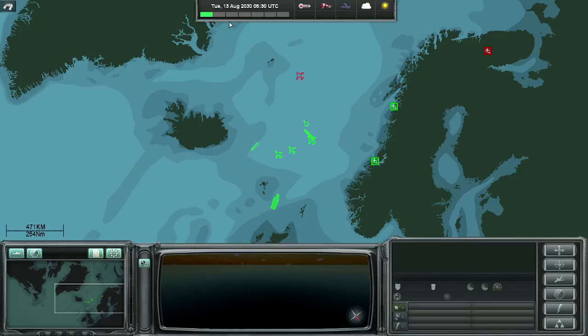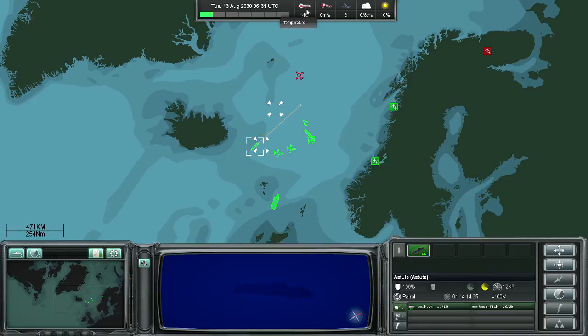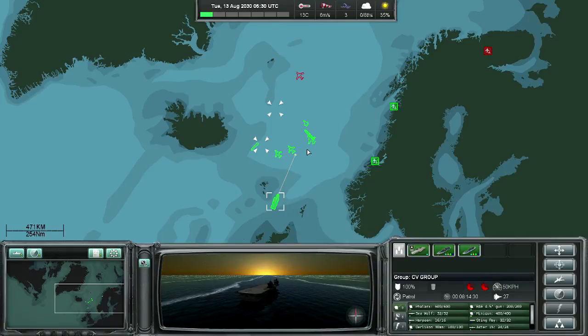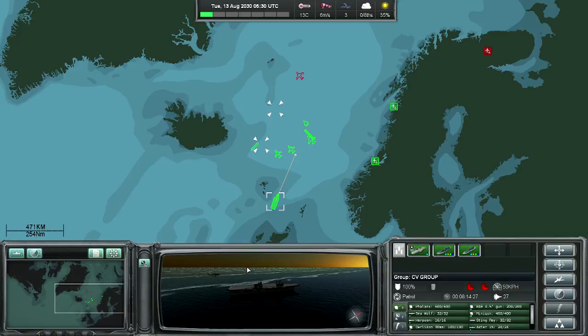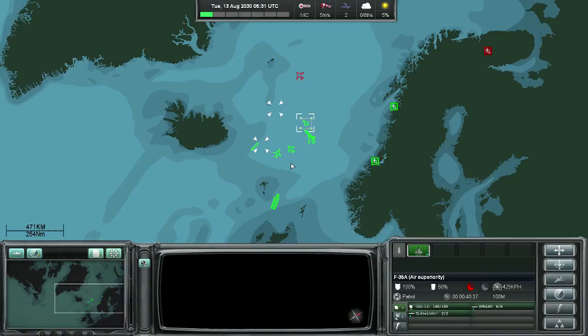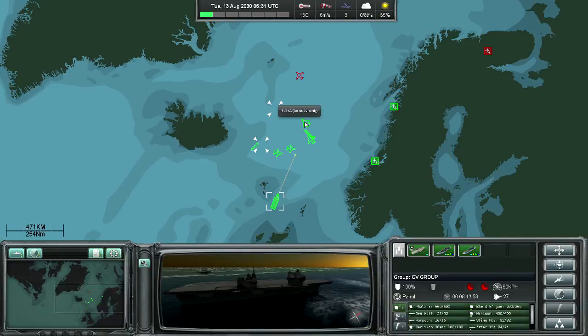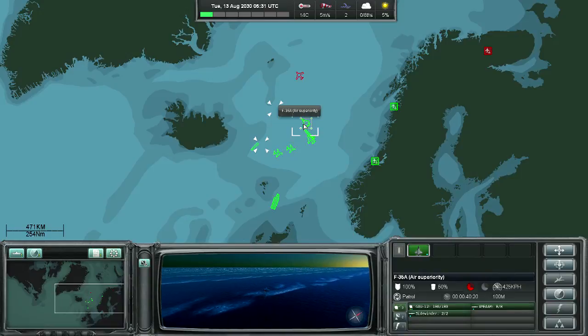On the top we have the environment, the time, and the bar which allows us to set the time compression. We have information about the time of day and the weather — it's a beautiful late summer day in the North Atlantic. We can select each unit with the left mouse button. When we select units that are in a group, we select the entire group. Your aircraft, surface vessels, and submarines are directly clickable with the left mouse button on this map.